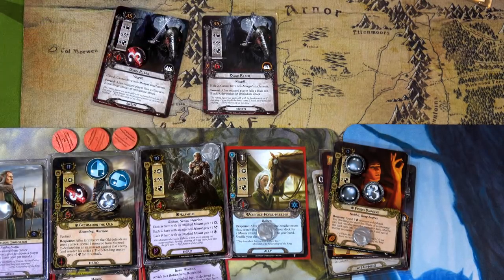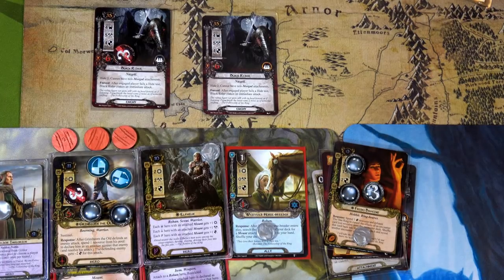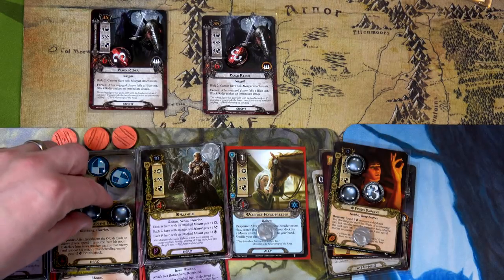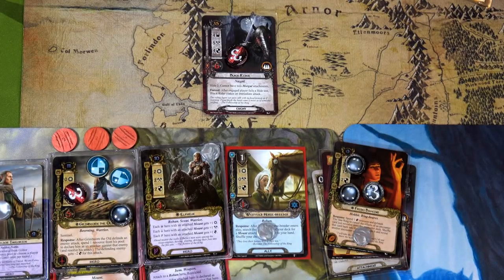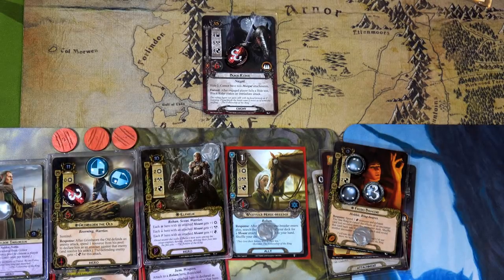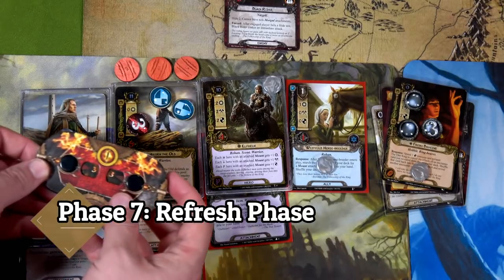We exhaust Armored Destrier so he readies and discards a shadow card — which had an effect, so we're glad it's gone. Grim Bjorn attacks for five minus two armor — three damage on the Black Rider. The second Black Rider attacks; Grim Bjorn defends with enough defense to take no damage, then retaliates for three more — that Black Rider is toast! We exhaust the Rohan mount and he's ready again. Third attack from the Hobbit side Black Rider: five attack, five shield — nothing. Spend the resource, retaliate — board cleared! Thank you, Grim Bjorn.